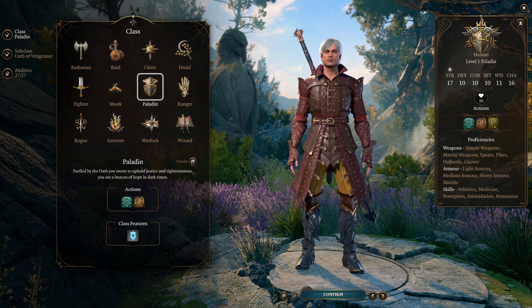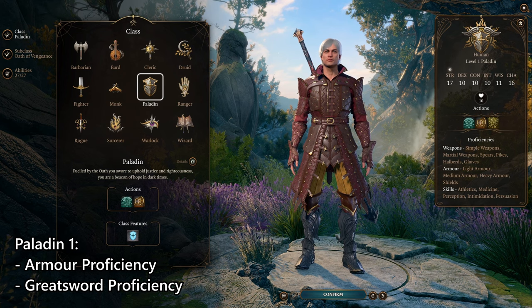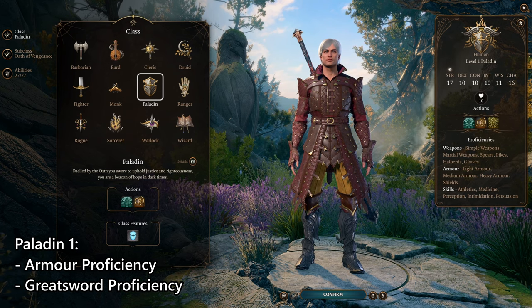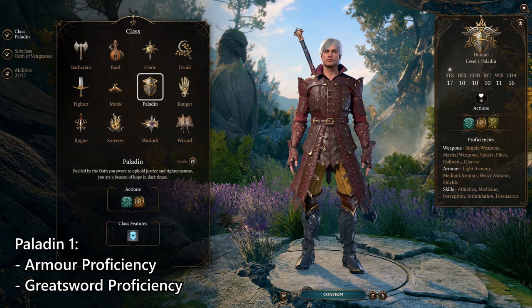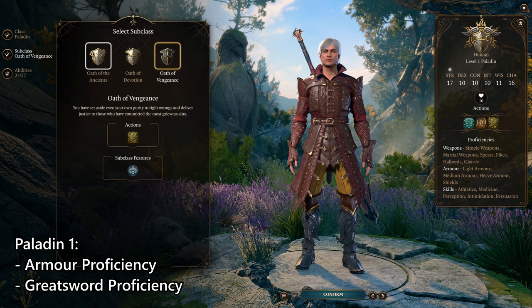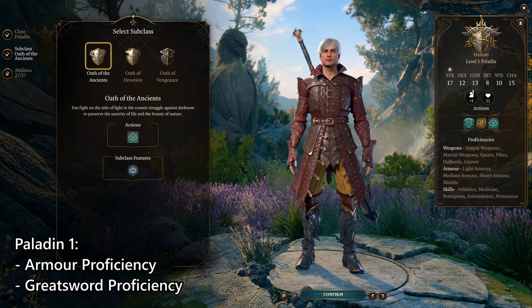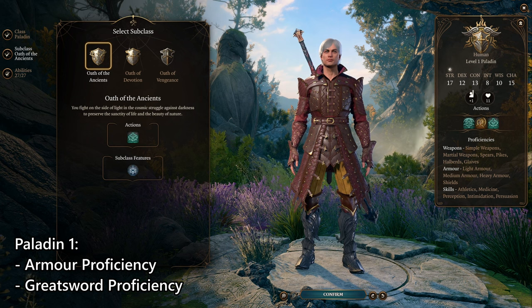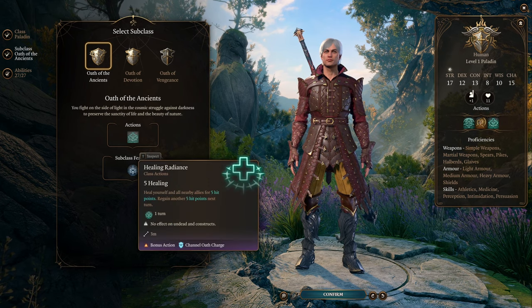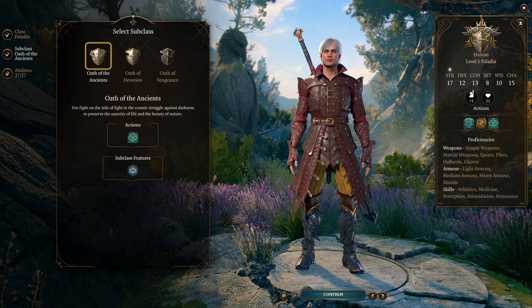You're going to start as a Paladin. This is very important — it gives you Greatsword proficiency, which we need, and proficiency with any type of armour, even though we'll only be using light armour by the end of the game. Medium and heavy armour in the early to mid game is still very important. It also gets us to Divine Smites later, because we're going to be taking a second level of Paladin. Keep in mind you can't respec your character for free, and you will be respeccing a bit as you go through the game.